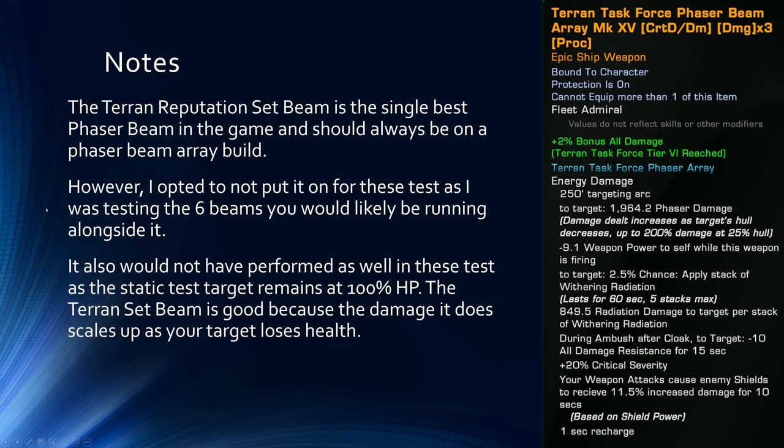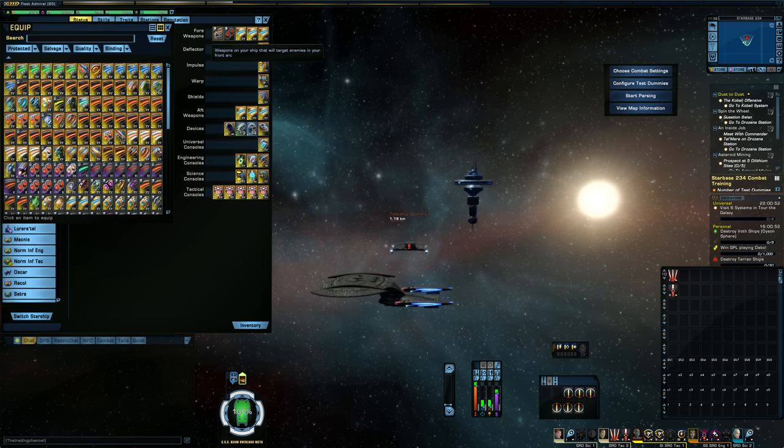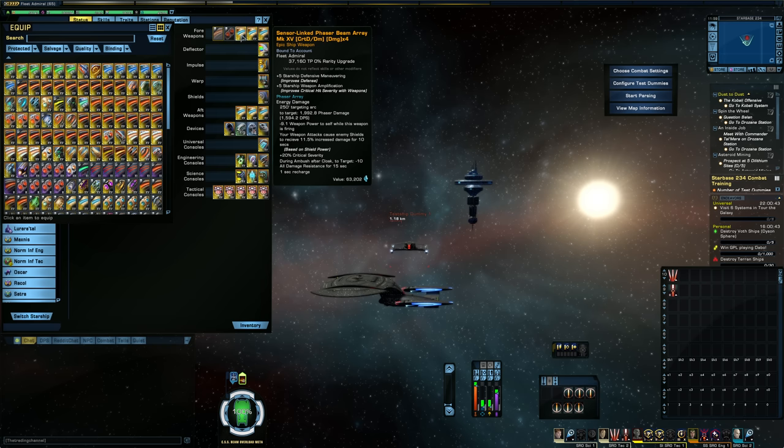A quick note: I'm running six of each of these weapons, and I am not running the Terran Task Force on the build in these tests. The Terran Task Force Beam Array is without a doubt the single best Beam Array in the game — you can only run one of them — and its main perk is that it scales up the damage it does as the target loses hit points. I'm shooting a static target that's blocked at 100% HP, so it isn't going to perform well compared to the other beams. As such, I've opted to completely remove it from the build for this test. One of the two empty slots on a normal build would be the Terran, and the other would probably be a torpedo. So I'm just testing each of these with six Beam Arrays of each type, which will give us a good idea of how they stack up against each other.